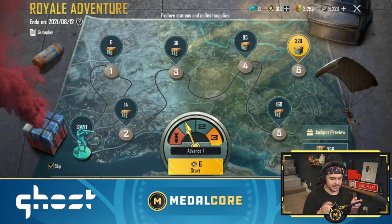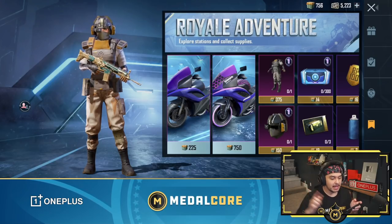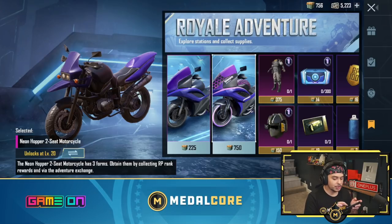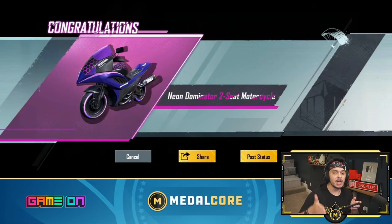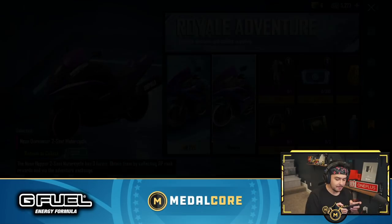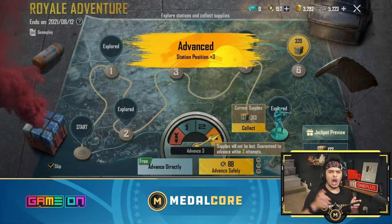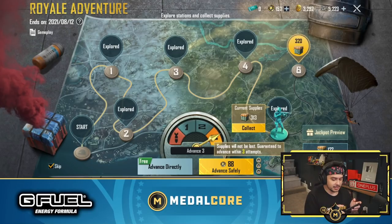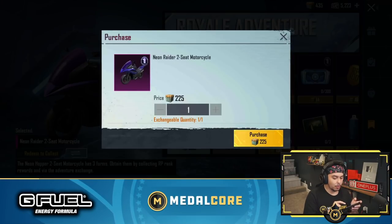We have 313 coins, but we already have 756. So in around 500 coins, we were able to get enough for the level 3 Neon Dominator motorcycle. I really badly want to try and get all the forms — level 1, level 2, and level 3 — because it's actually rare to see something like this. Normally you only get one level, but with something like this you get all three. We just got the final level. We just advanced plus 3 in one go, allowing us to collect these supplies.